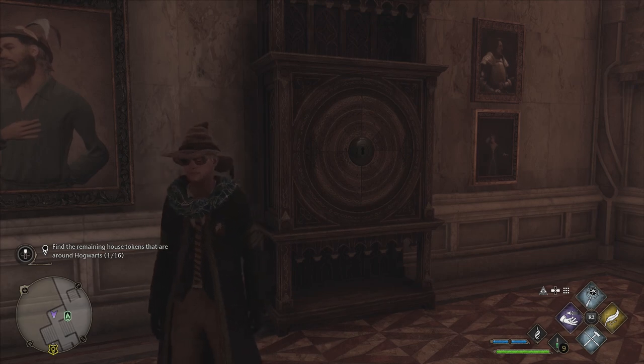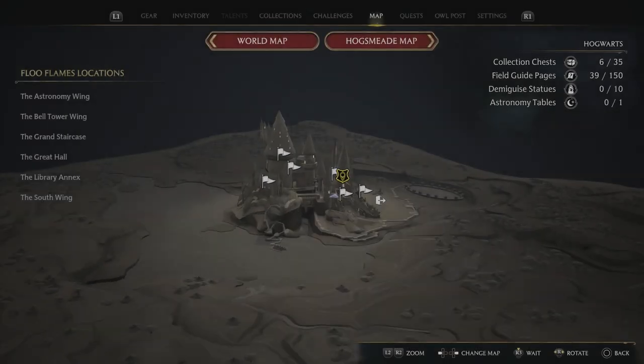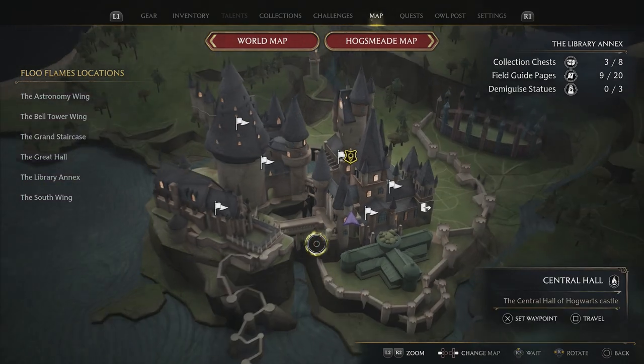What's up guys, it's Smith here from GamersHeroes.com and today I've got a quick guide for you in Hogwarts Legacy on how to unlock the strange locked cabinets that you'll find scattered around the entire castle. They're all over the place. This is where you can find one of them here, just as an example for the first one.